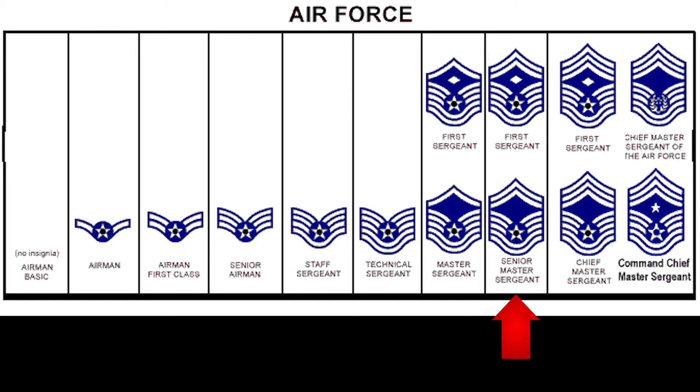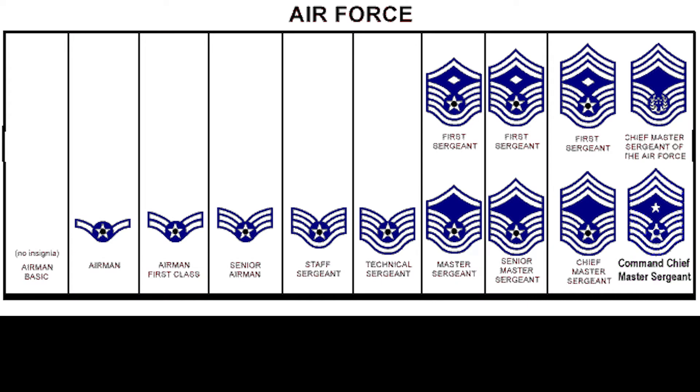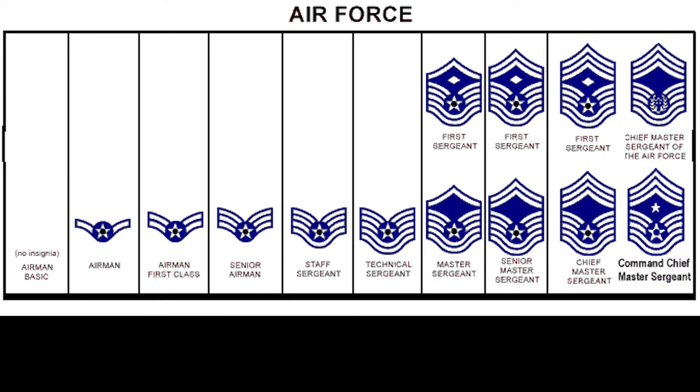When you get into the SNCOs — the Senior Non-Commissioned Officers — then you start to build the house. That was the way our Dorm Chief described it to us, and I loved that. A Master Sergeant has one stripe on top — that's a roof. A Senior Master Sergeant has two stripes — an even bigger roof. And a Chief Master Sergeant has three stripes — an even bigger roof. So now you can see the progression of the enlisted ranks. Keep that little tool in your back pocket.